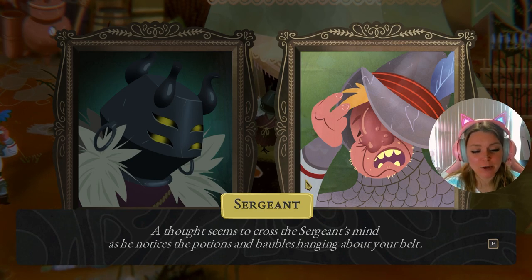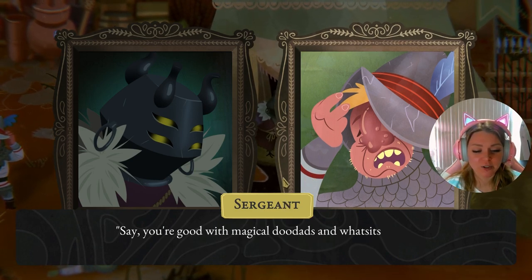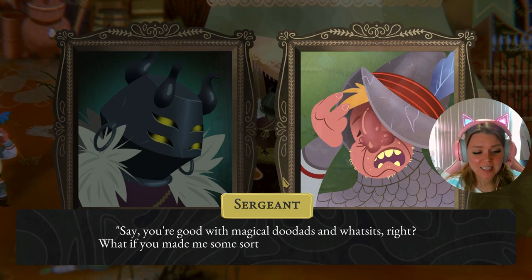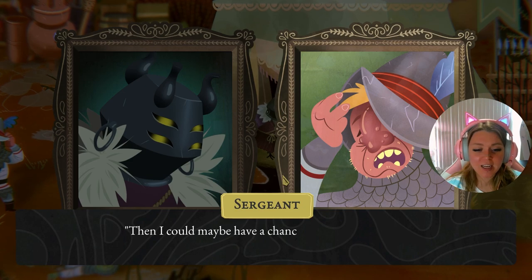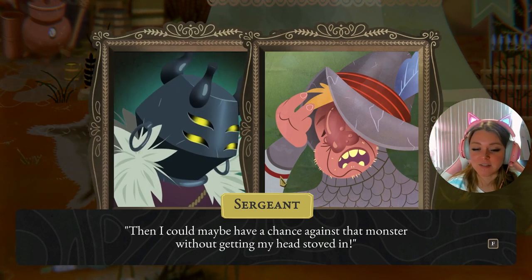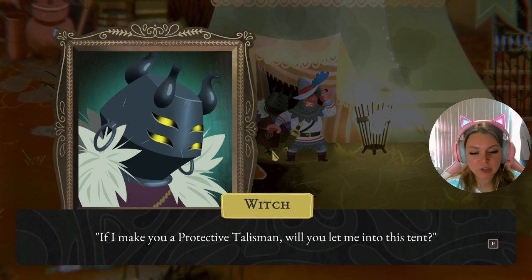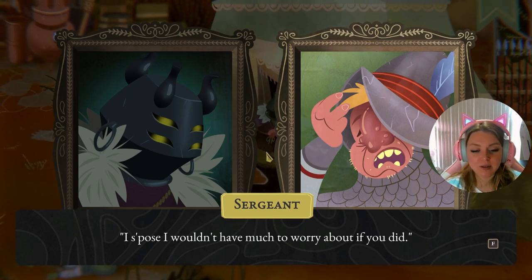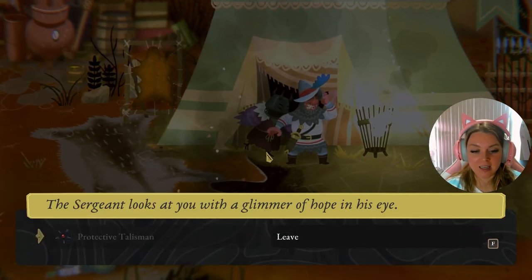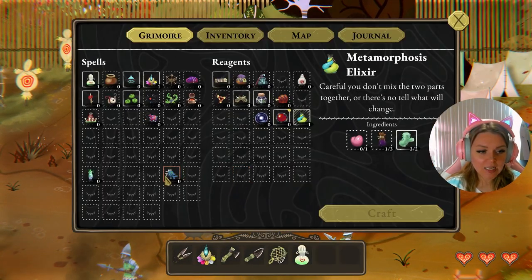A thought seems to cross the sergeant's mind as he notices the potions and baubles hanging about your belt. 'Say, you're good with magical doodads — what if you made some sort of protective charm or talisman? Then I could maybe have a chance against that monster without getting my head shoved in.' 'If I make you a protective talisman, will you let me into this tent?' asks the witch. 'I suppose it wouldn't have much to worry about if you did,' he says.